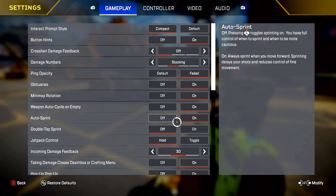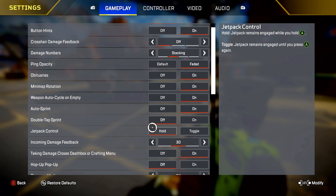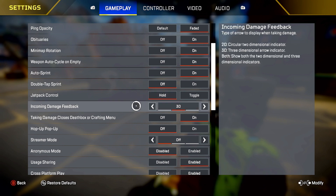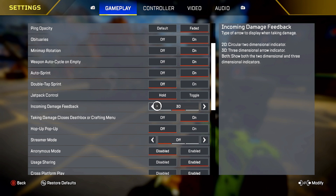Double tap sprint I have off. Jackpad control — you want this on hold, not toggle. For Valkyrie players, you want to make sure you put hold, because you don't want to have to double tap A every time you don't want to fly. Hold is definitely the way to go. Incoming damage — you want this on 3D.